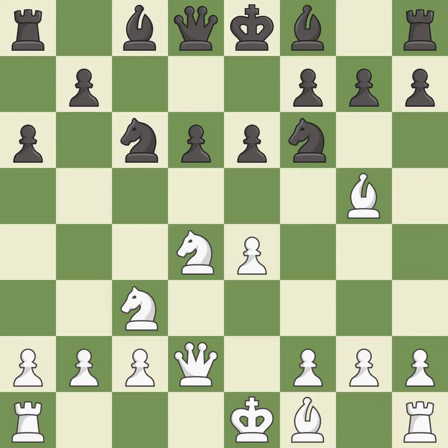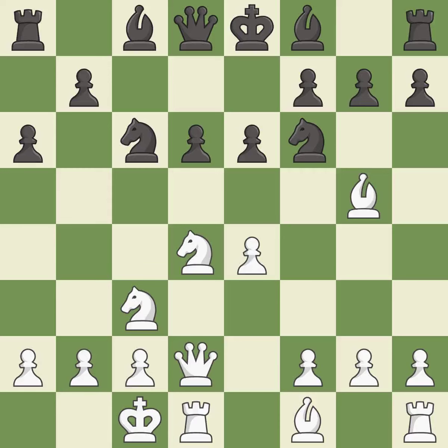Qd2 supports the bishop on g5 and prepares to castle queenside. a6 prepares the b5 pawn push and stops the white pieces from coming to b5. 0-0-0 gets the king out of the center and activates the rook. Bd7 develops the light-squared bishop, defends the knight on c6, and opens up the c8 square. f3 supports the e4 pawn and prepares the g4 pawn push — it is the last book move.